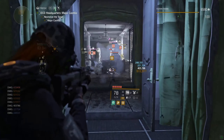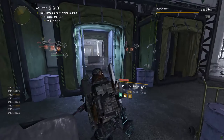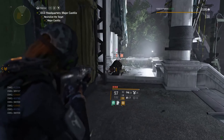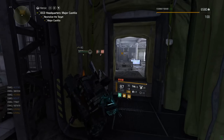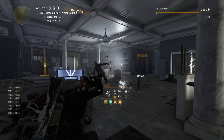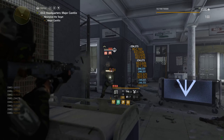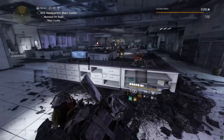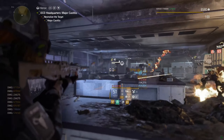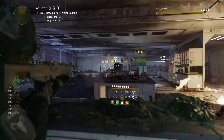Shooting an enemy applies a stack: 1 to 10 stacks pulses the target for 5 seconds; 11 to 25 stacks pulse and disrupt the marked target for 5 seconds; 26 to 49 stacks pulse, disrupt and disorient the marked targets for 5 seconds; and at 50 stacks, pulse, disrupt, disorient, and mark all hostiles within 10 meters of the marked target for 5 seconds. This effect triggers immediately if the marked target is killed, or by activating skills.